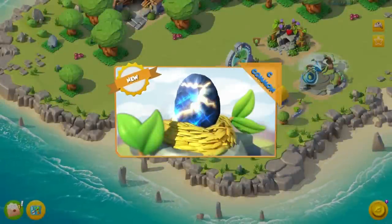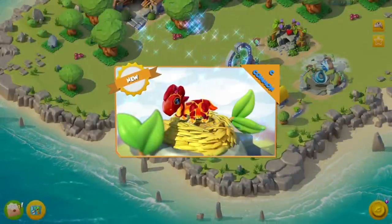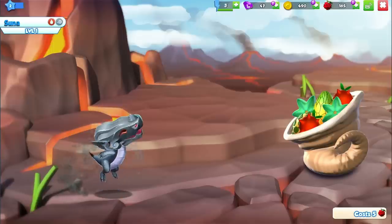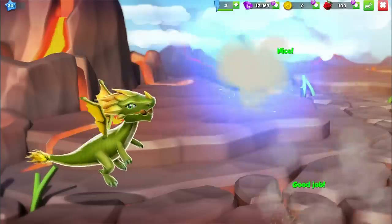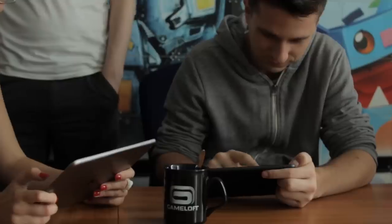This is where it all begins: hatching your first baby dragon. It'll be your job to raise this dragon carefully — to feed it, bond with it, and even train it to become the biggest, most powerful creature to ever streak across the sky.